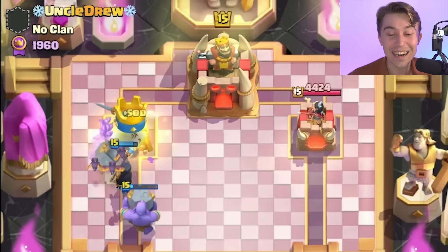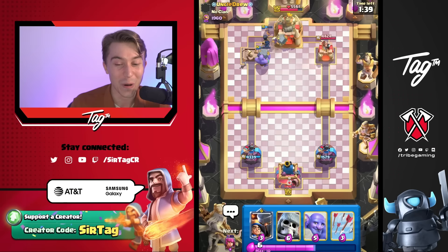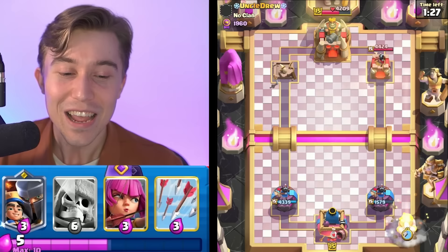I wonder how he's feeling because he just got slaughtered. He responded with the Flaming Goblin Emote. The Flaming Goblin Emote is versatile — it can BM your opponent when you take a tower, or when you lose a tower you're just saying that wasn't good for me. As a pro tip, use the Flaming Goblin Emote because it's overpowered.